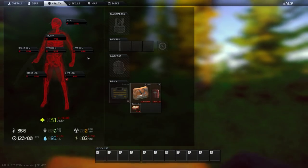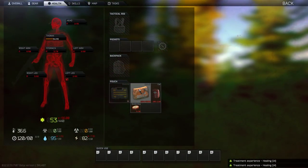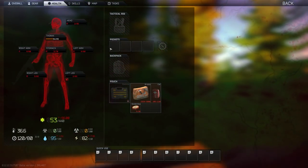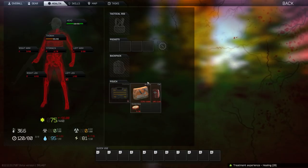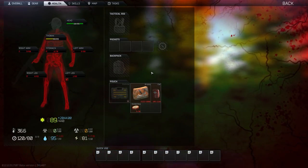However, most of the time you don't have to sacrifice one. You can juggle healing your thorax a little, then your head a little, by dragging and dropping your healing item, closing your menu, letting it heal a bit, then canceling it with a double click. Pop your menu back up to heal the other body part — rinse and repeat.